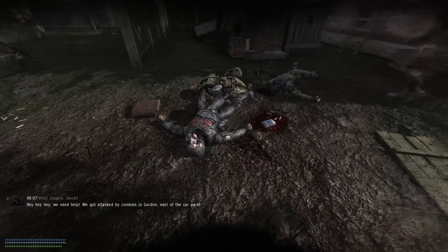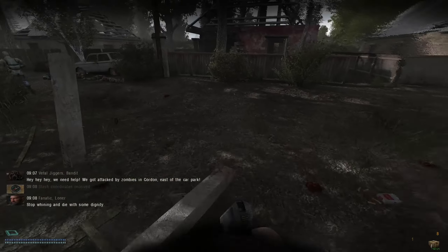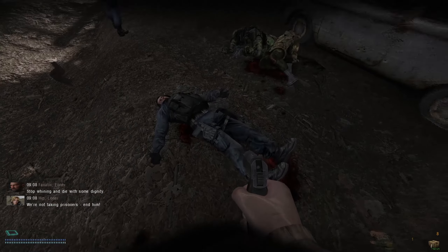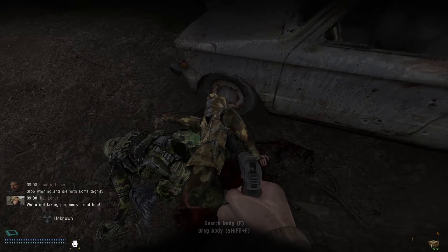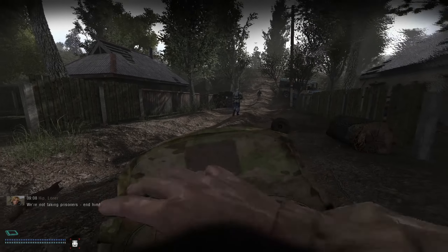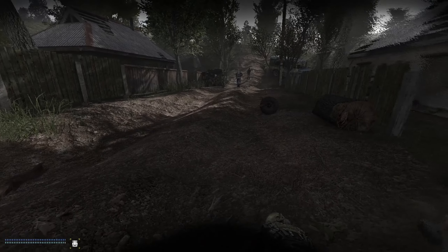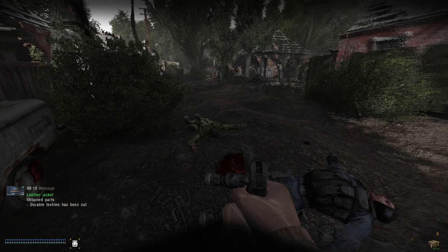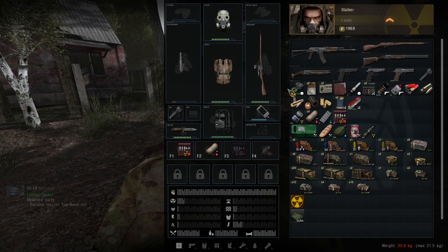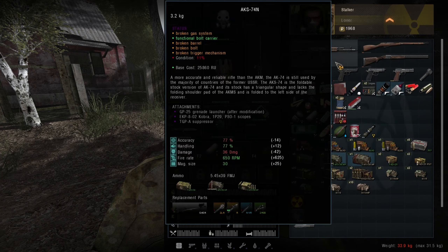Holy crap, look at all this gear — this is nuts! That is insane, what a start. Don't question it — okay. So we've got a Mosin here, let's just unload all of that stuff.